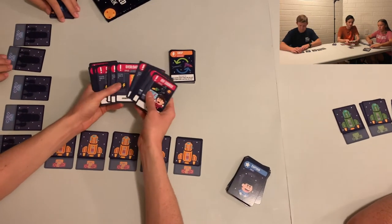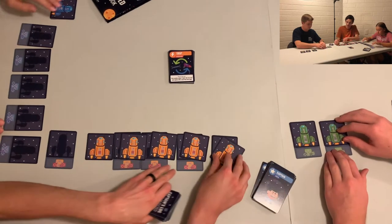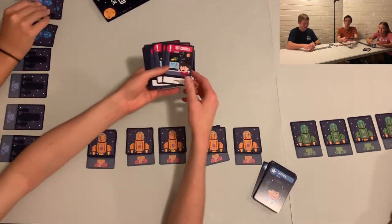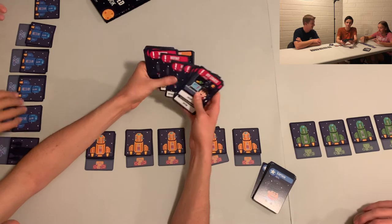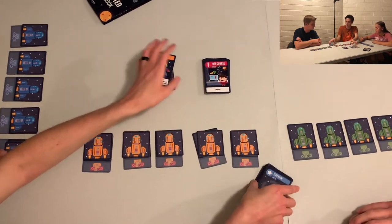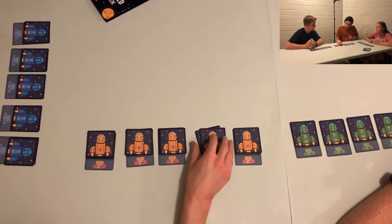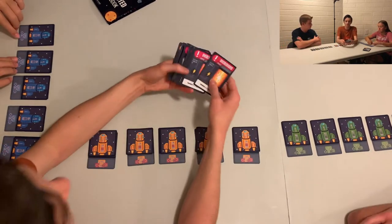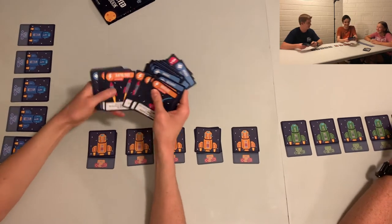These are the crisis cards — the bad things. You play these on other players, like playing one on Caleb to cause problems to his ship. You play it in front of them and then they have to play whatever card is at the bottom to correct it, otherwise that ship explodes. These are action cards with different abilities, and these are the crew cards that stop the crisis from happening. After setup, we shuffle and deal five cards to each player.